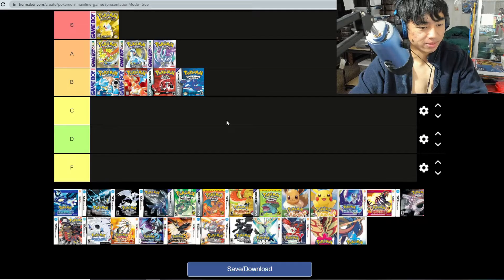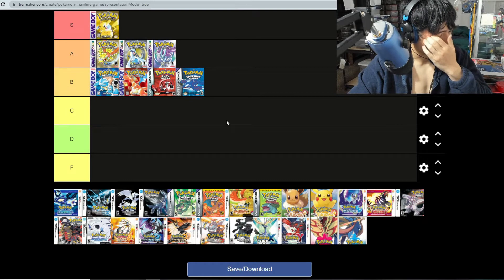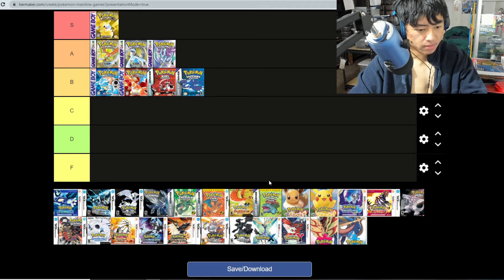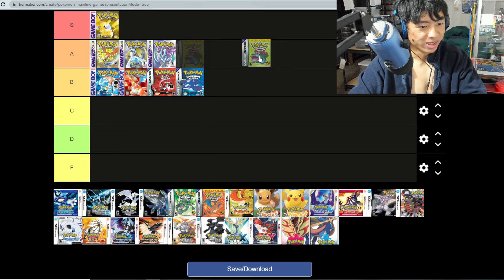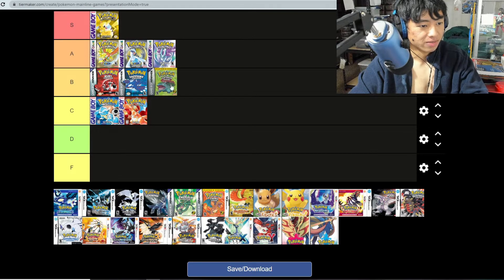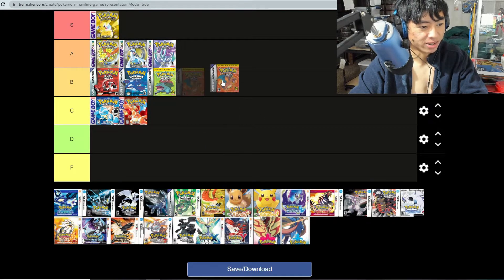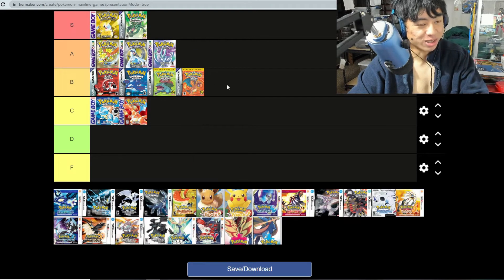Ruby and Sapphire — I'm going to put these at B tier. Ruby and Sapphire is a huge upgrade in terms of graphics, but it's not as good as Silver or Gold in my opinion. Fire Red and Leaf Green I'll put on B tier as well. And Emerald is S tier — that's a solid fact. Emerald is one of a kind in my opinion.